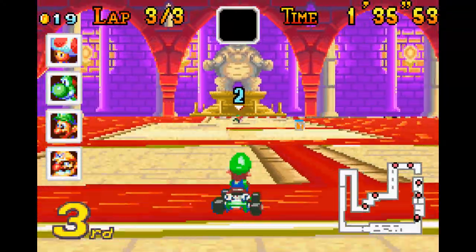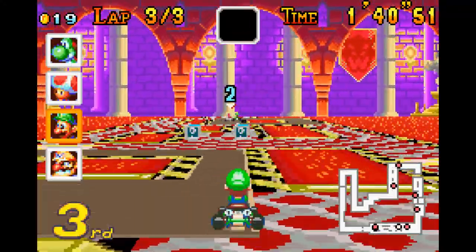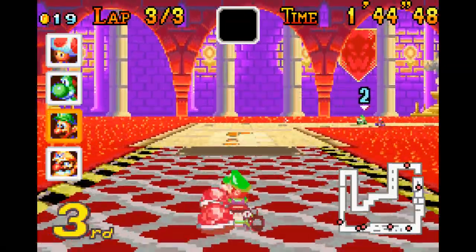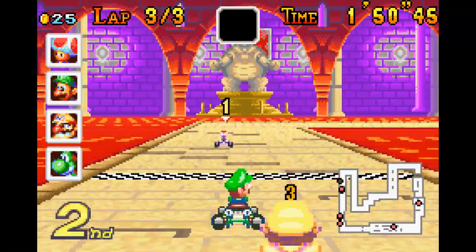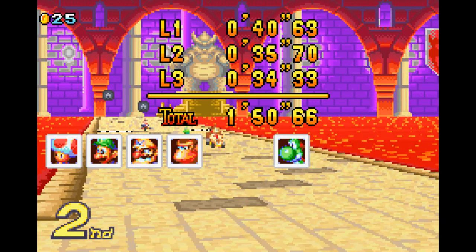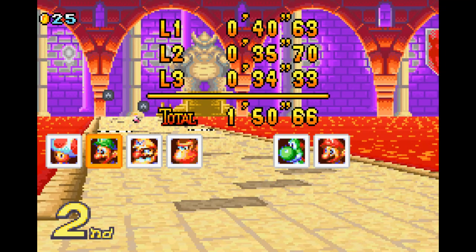I guess if you do a mushroom boost off the jump there, it sort of messes you up — either that or just poorly timed. Catch up to him, we can't let them get us. Red shells — here we go. They might be able to get across the finish line in time. Wario was about to throw something — don't you dare. Okay, I'll take second. That was tough.